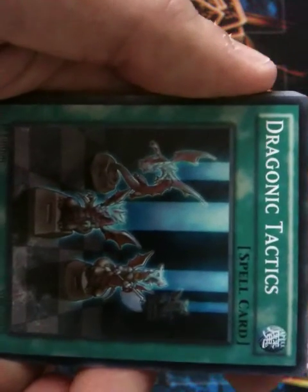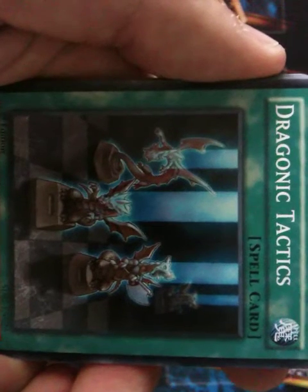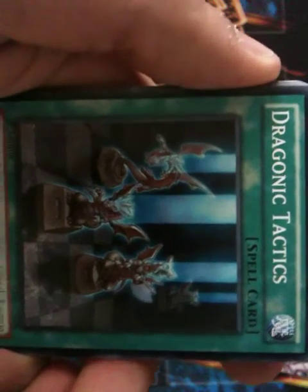Dragonic Tactics looks cool — it looks like a chess set. What it entails is tribute two dragon-type monsters, then special summon one level 8 dragon-type monster from your deck. Very good to get Blue-Eyes out.